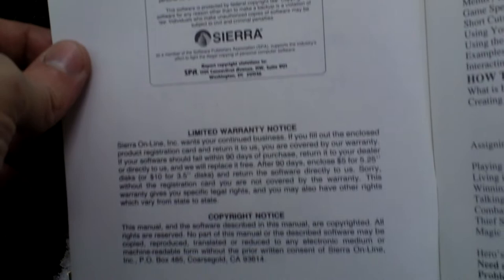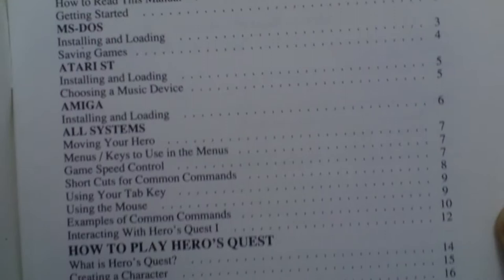Here is the technical and game manual. Table of contents covers some technical stuff — how to install and play the game, installation, saving games, hard disk installation. It also covers Atari as well as Amiga — so for all platforms.